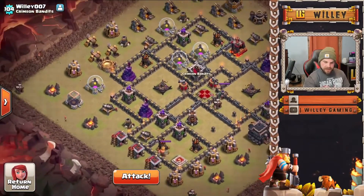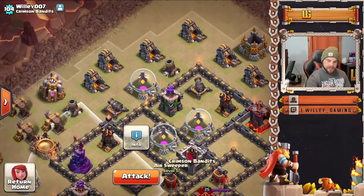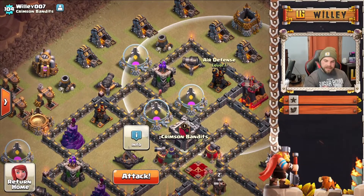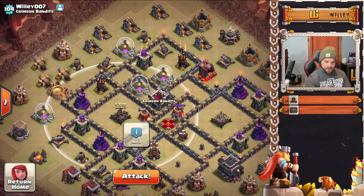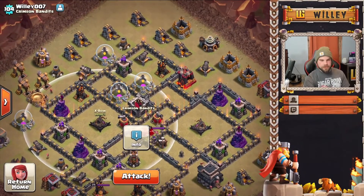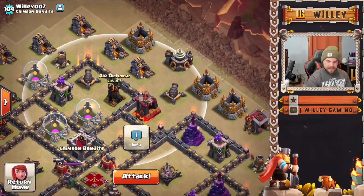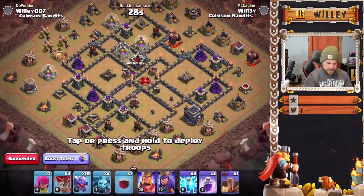We're going to funnel this corner where the air sweeper is pointing, so the dragons come in from the top side — behind the sweeper and right at the air defenses — meaning they reach them earlier and don't have to worry about them on the back side. The only thing that might be annoying is the X-bows on an island, but with proper funneling they should path right through the middle of the base. We'll also drop the queen to take out an air defense.